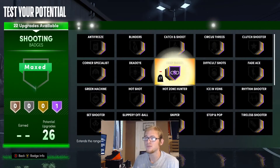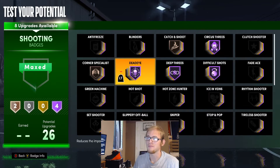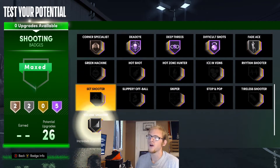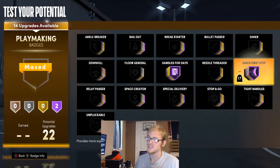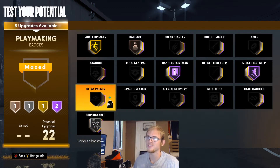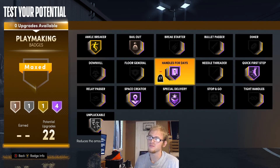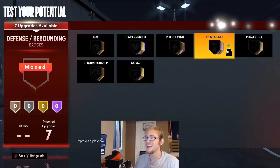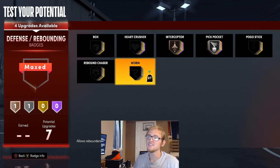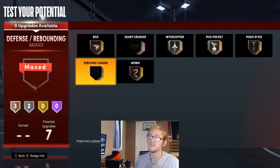For the shooting badges, I'm going to give them deep threes on Hall of Fame, Deadeye on Hall of Fame, corner specialist and catch-and-shoot on bronze, limitless range on Hall of Fame, difficult shots on Hall of Fame, blinders on Hall of Fame, fade ace on silver, and volume shooter on silver. For playmaking badges: handles for days on Hall of Fame, quick first step on Hall of Fame, bailout on bronze, ankle breaker on gold, unpluckable on silver, special delivery for fancy passes, and floor general. For defensive badges: pickpocket, interceptor, pogo stick, box, and worm on bronze.